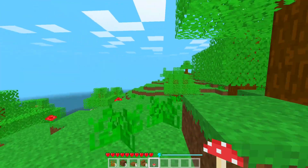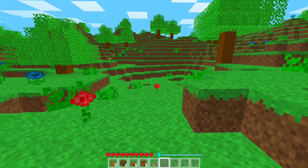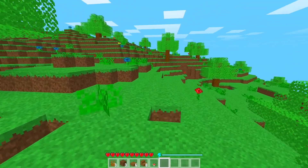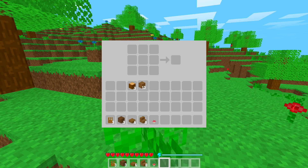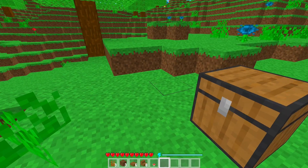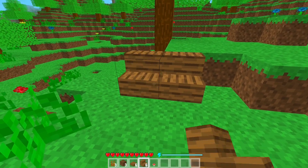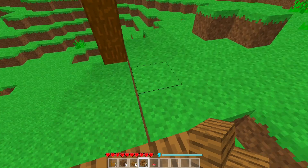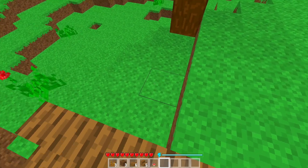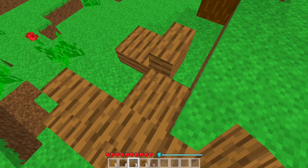Respawn. You don't lose your items when you die — that will be implemented later. Oh yeah, you can also craft a chest with your logs, but you can't really interact with it yet. Here's some stairs and slabs — you can place them vertically if you want.